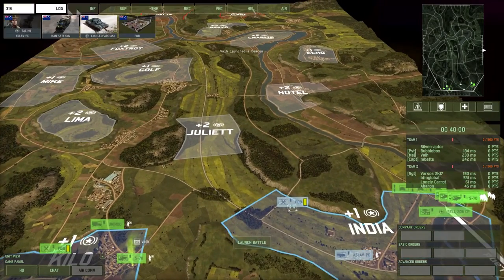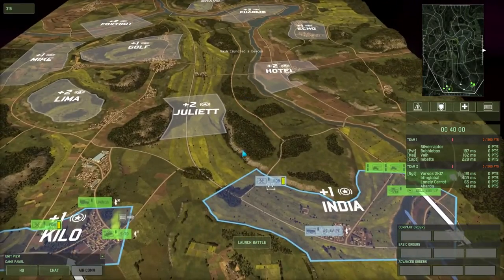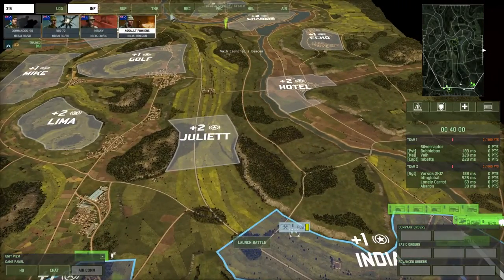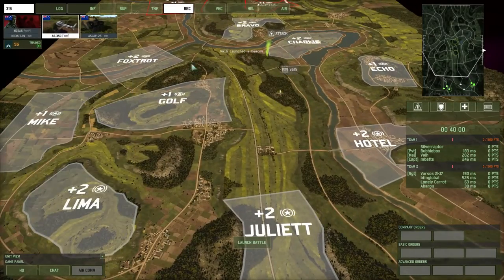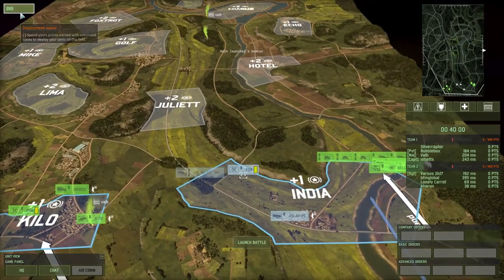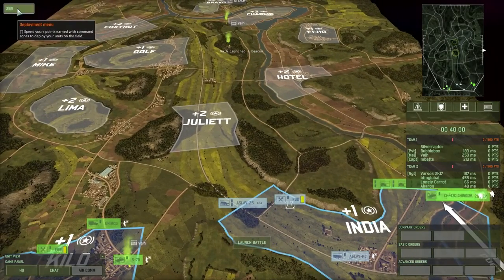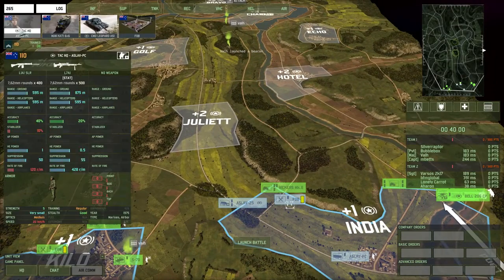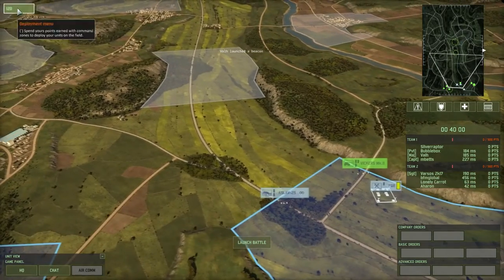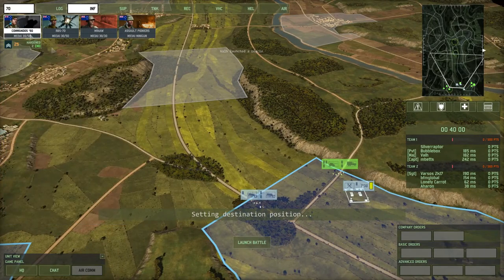We've got a lot of N-TACs. Who's going where? We could rush the N-TACs. M-Bets is going on the right. I can play this sort of mid to right section here. If someone wants to leave their CV, I'm going to use my Hilo CV for recon. I'll leave my CV in Kilo. I'm going to get a CV in Juliet. I could leave mine in India. I'll leave mine in India.